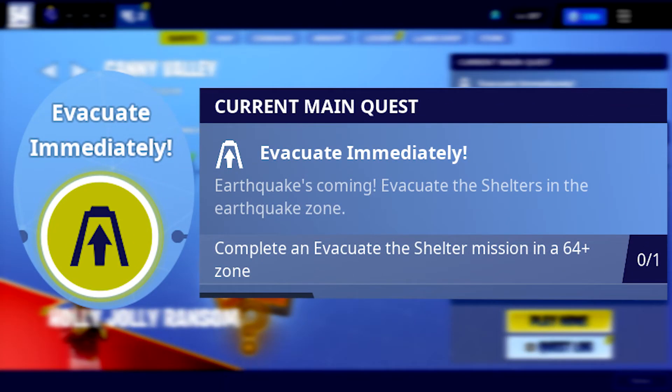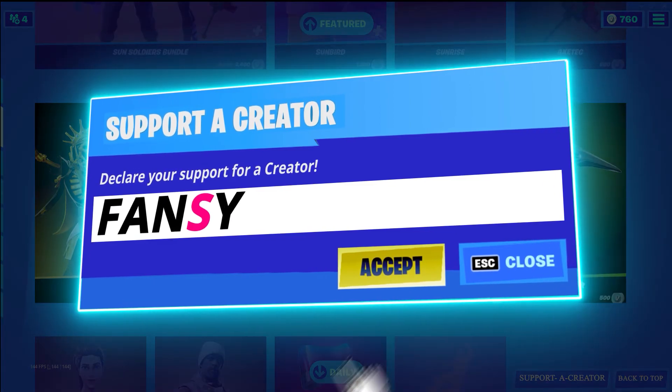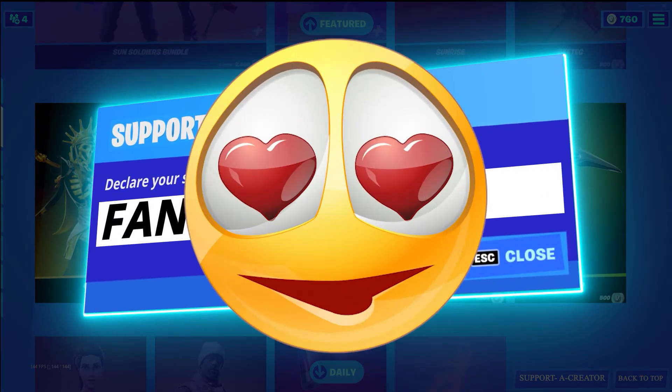So you made it to this guide and you're confused? Not a problem. Also guys, to give me some money without losing any money, use code Phancy with an S in the Fortnite auto shop. Thank you so much.